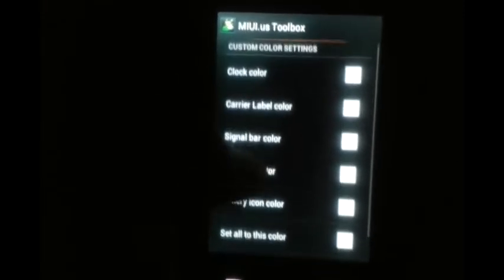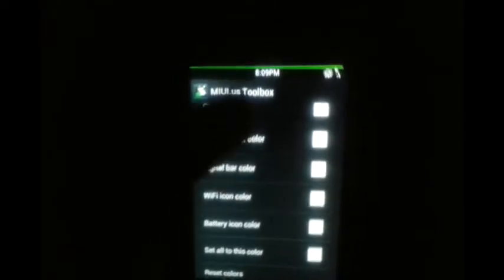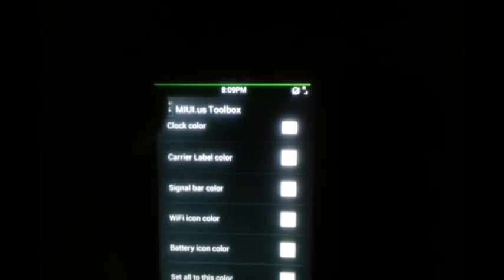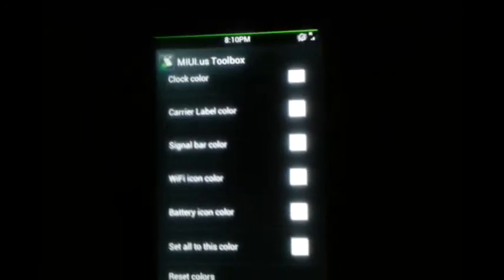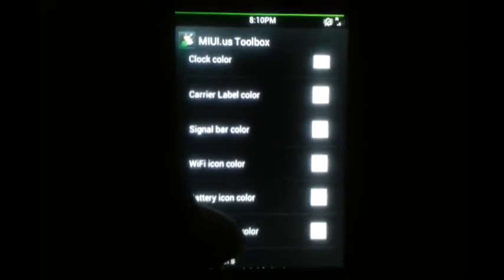There's a custom carrier label — like you saw 'Vodafone', I can change that to anything, which is cool. There's also custom color, but I found it's better not to fiddle with this because one color set against the black status bar and white frame makes gray the only appropriate option.